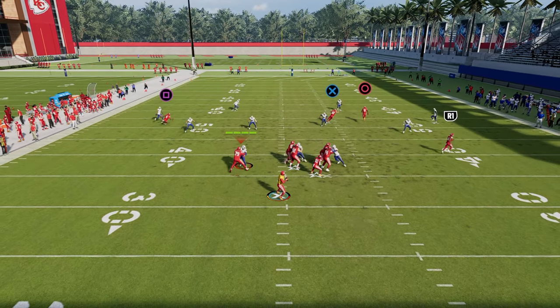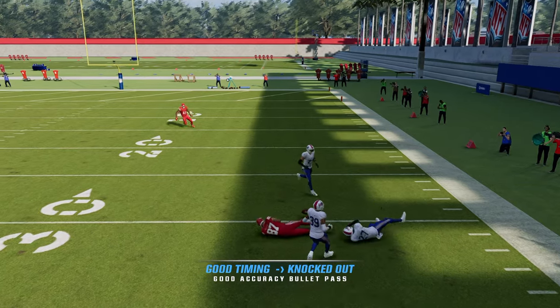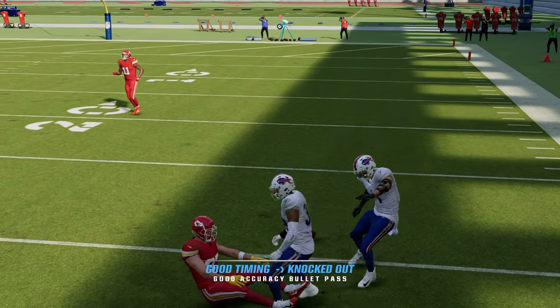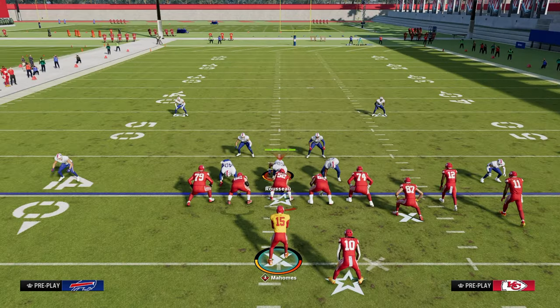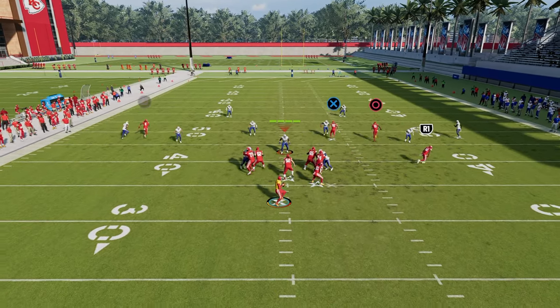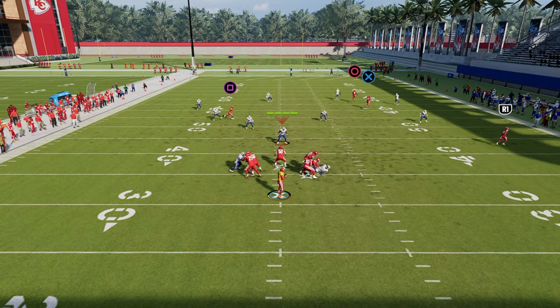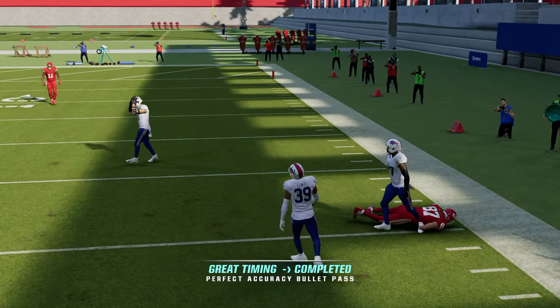Let me snap the ball and show you the tight end. I'm going to Cover 4 coverage — the corner did play him a little bit better than I had hoped. Let me try one more time and make sure I get some time in the pocket. You'll see that if I wait long enough, the tight end is going to get that back shoulder throw capability.